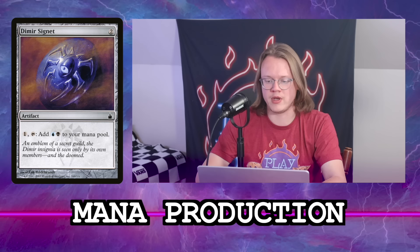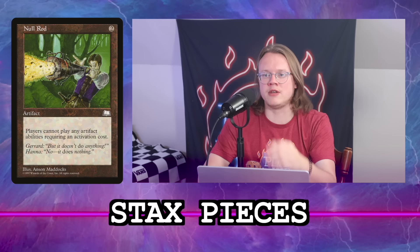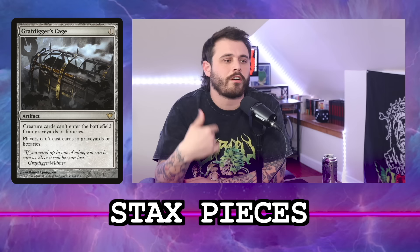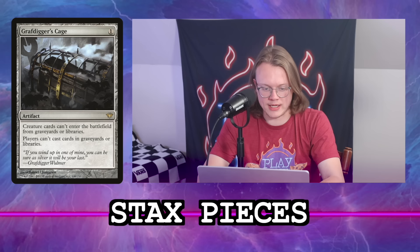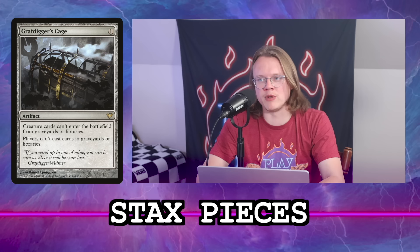For stax pieces: Cursed Totem is a no because our whole thing is activated abilities. Stony Silence is out for the same reason. No Rod — we don't want that. Grafdigger's Cage though — it stops creatures entering from graveyards or libraries, but artifacts can still enter from libraries. We should play Grafdigger's Cage: it shuts off Underworld Breach and all the green tutors. It's one of my favorite reasons to be in blue-black.